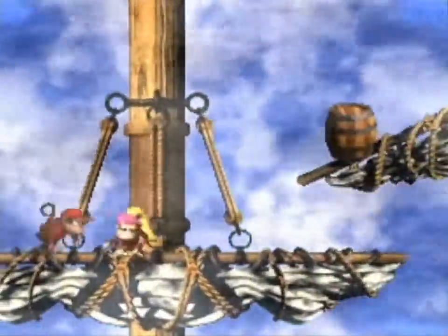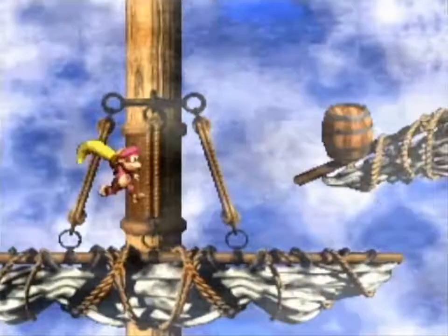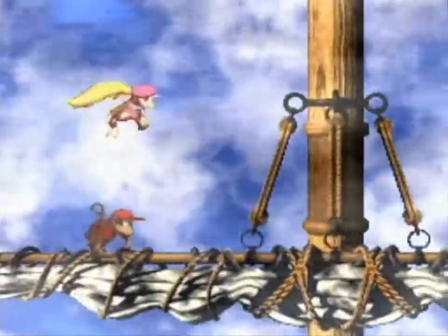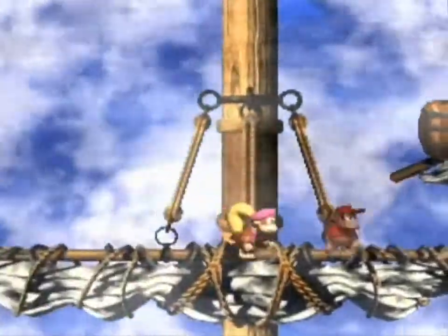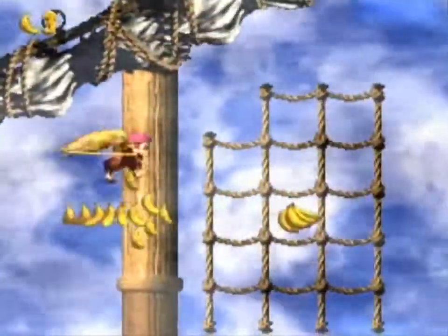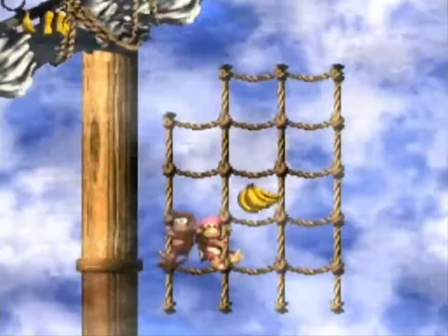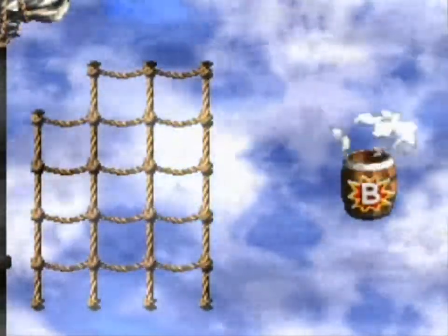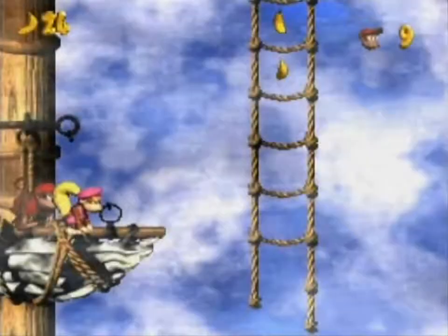We've got Dixie Kong — she spins her hair back and forth. Her main ability, which Diddy Kong does not have, is the Helicopter Tail Twirl. She can glide through the air using her hair, because she is that awesome. It's a very frequently used feature, because there's a lot of things you can only do with her. It never completes a level, but a lot of the bonuses require you to have it.